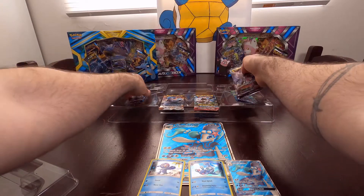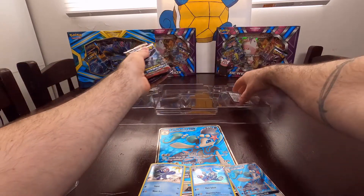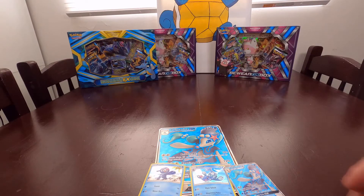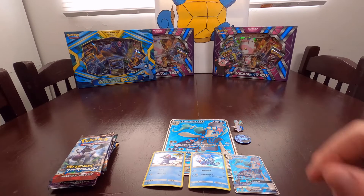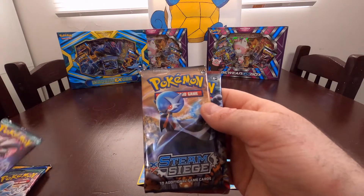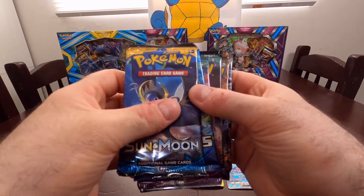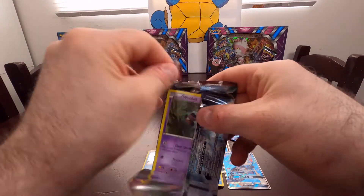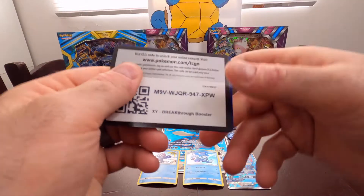And we got the code cards. I'm happy with that! We got ourselves a Breakthrough pack, a Steam Siege pack, a Guardian Rising, a second Guardian Rising, Evolutions, and Sun and Moon base pack. So today we'll start from the bottom and crack open this Breakthrough pack.